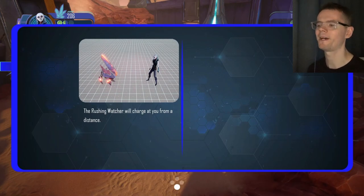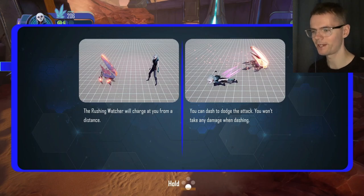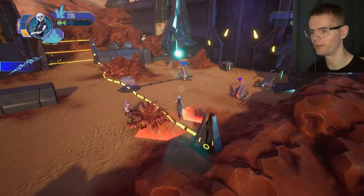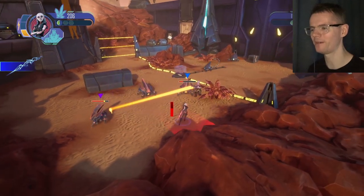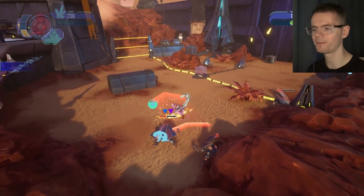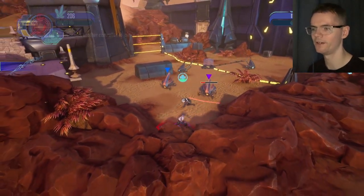So when they're about to charge at you, you'll see those red arrows coming at you. If you just dash out of the way by pressing A, they can't hurt you really. Also, if you attack them, it stops their charge completely.